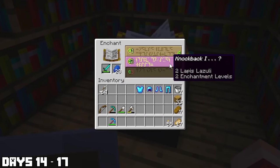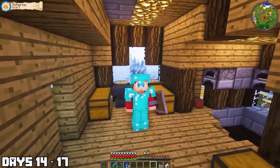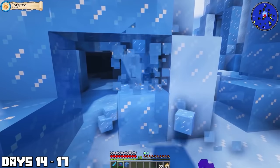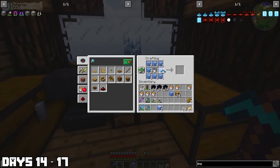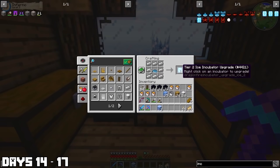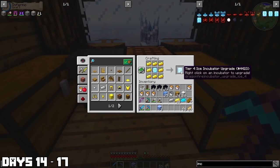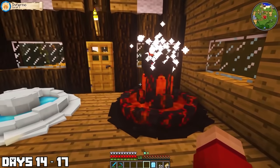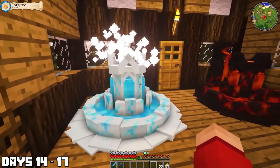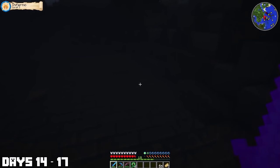I then enchanted my diamond armor to get a full set of enchanted diamond armor, and also enchanted my bow and sword — so I was looking pretty cool. I went and got myself more ice to upgrade my incubators. It's a bit of a hassle, but when these things get upgraded they look absolutely epic and make incubation a lot quicker. After a lot of materials, I got them up to level four. It requires diamonds for tier five, so I didn't quite get there yet.